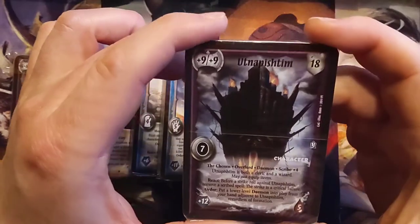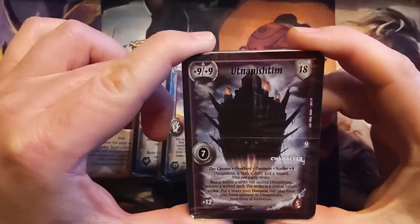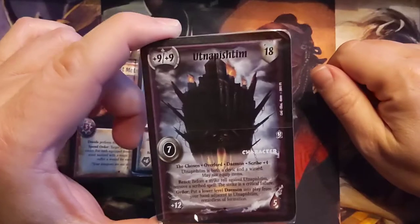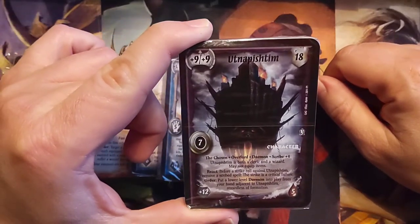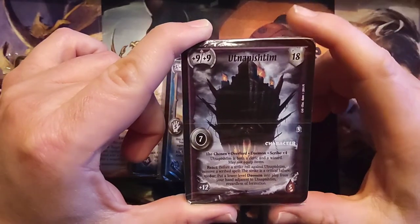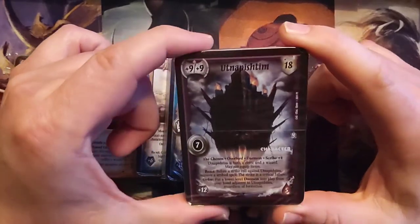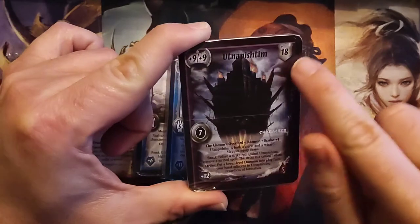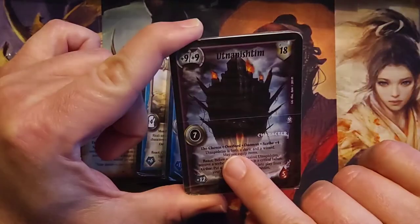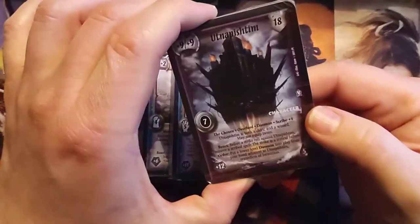Followed by however you would like to pronounce that. My Cthulhu — Lovecraftian pronunciation is a little off right now. Some decent stats here: 9-9, 18 defense, Rank 7. The Chosen — it's an Overlord, so that makes sense. Nice stats. That's again a little mini pack.